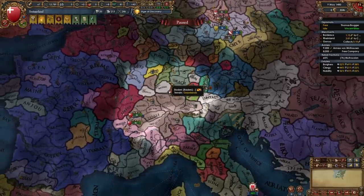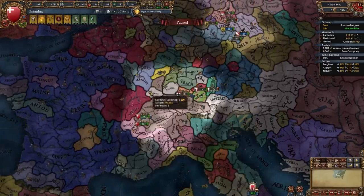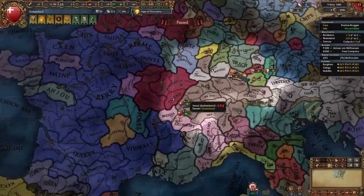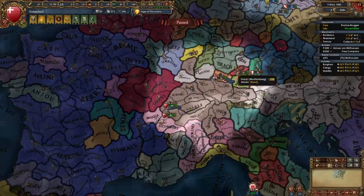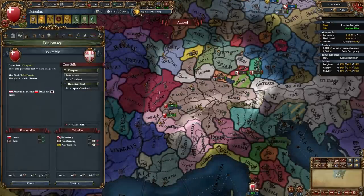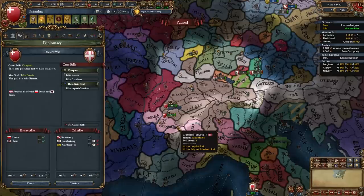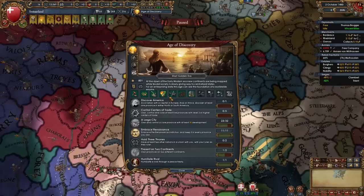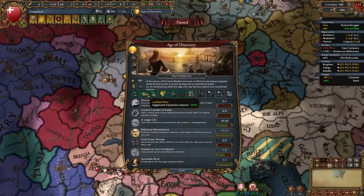Once you've taken care of another nation in Germany — in my case I'm finishing the war with Burgundy and also fighting the Knights — it's once again time to shift focus back to Italy. So the pattern is: fought a nation in Germany, fought a nation in Italy, fought in Germany, now back to Italy. It's time to declare on Savoy or Milan depending on who you didn't fight previously — I'm going to declare on Savoy now.